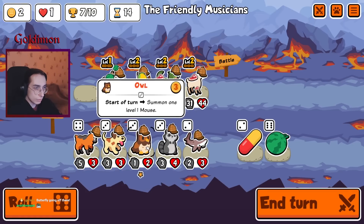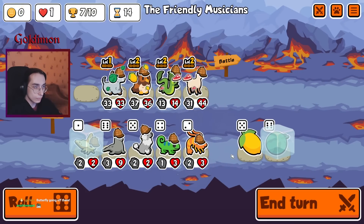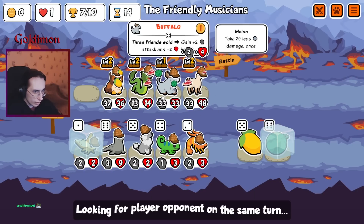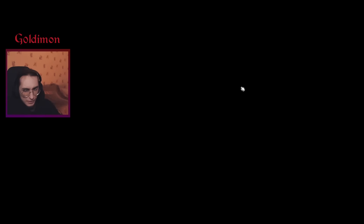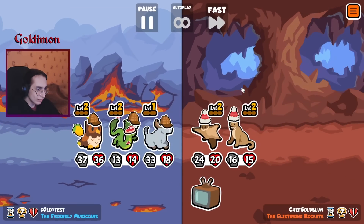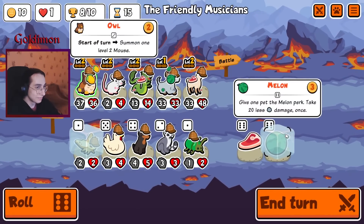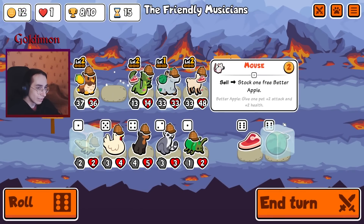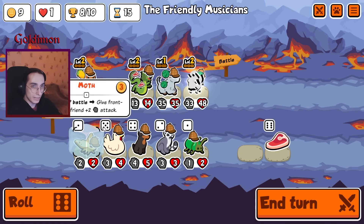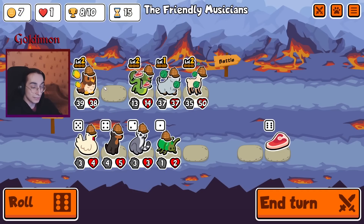I guess we can buy this, but let's roll for tier ones so we don't have to do that next round. Should be the right positioning, but let's see. Close. Take the melon — it's the safer option. Might protect against peanuts as well, never know.